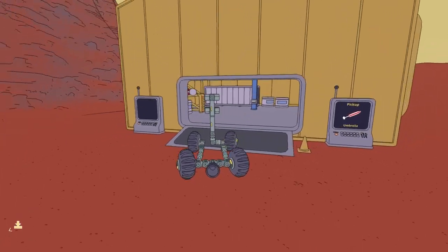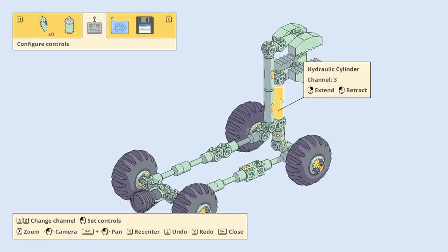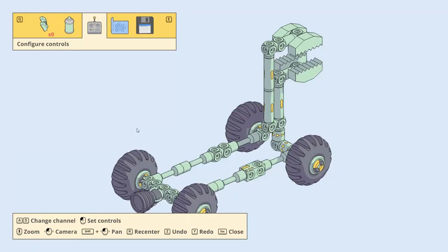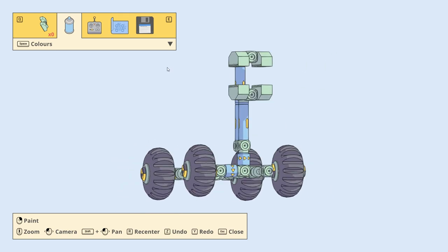Outside again — oh, I forgot the channels. Channel one, channel one T and G. Channel two, channel two T and G, close. And let's give the controls a different color.